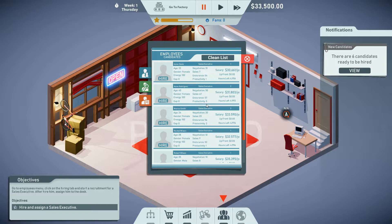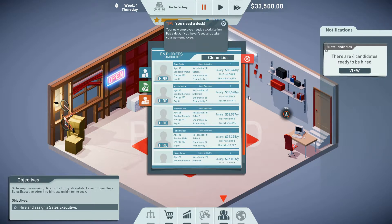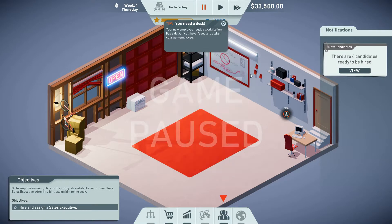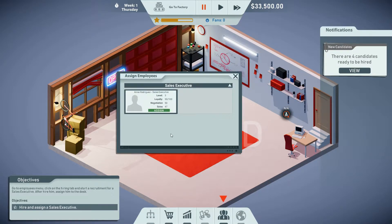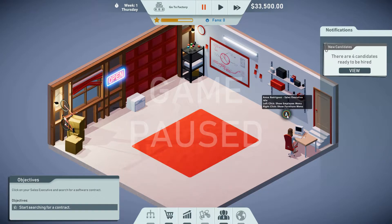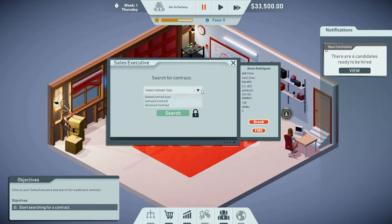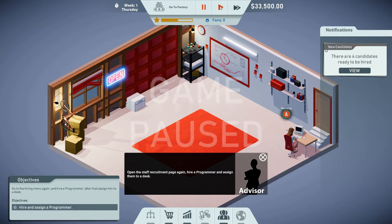Negotiation 50, sales 47, endurance 57, productivity 5 — that's who we want. Hire them, then you have to hire them a second time; if you don't click hire the second time it doesn't work. Close the list. You need a desk — well, I know, you just told me to get a desk. Click on the desk icon and assign Annie Rodriguez, our sales executive, to the desk. She's working! Now click on the sales executive and search for a software contract.